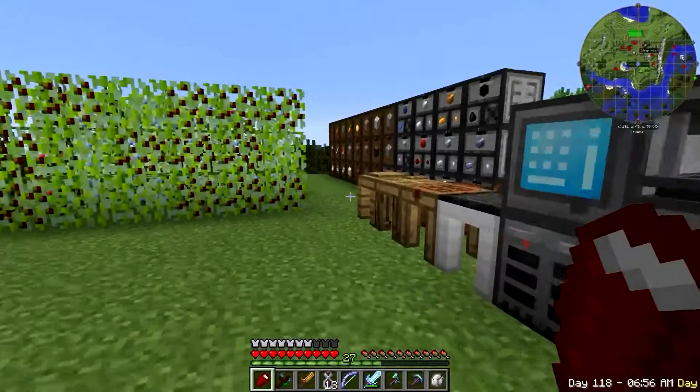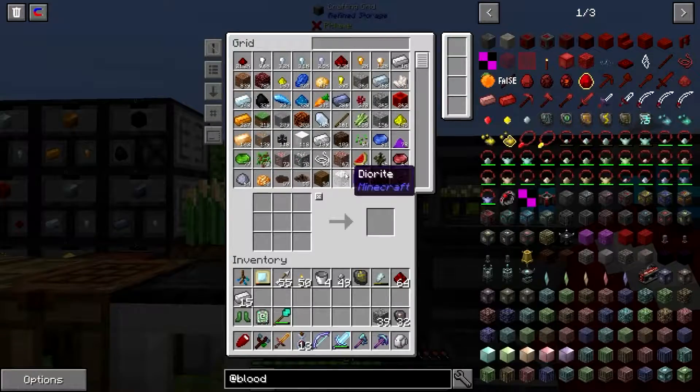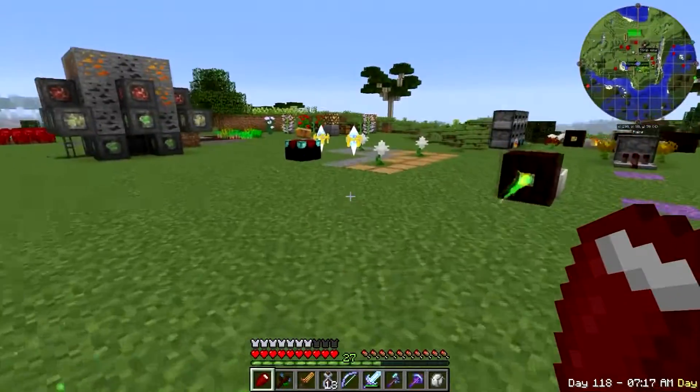Right now I think I need some more smooth stone. Let's see how much smooth stone I have in here. Oh, we've got plenty. I was going to try to cook some more up — let's go ahead and cook some more up anyway. Let's get out say two stacks.